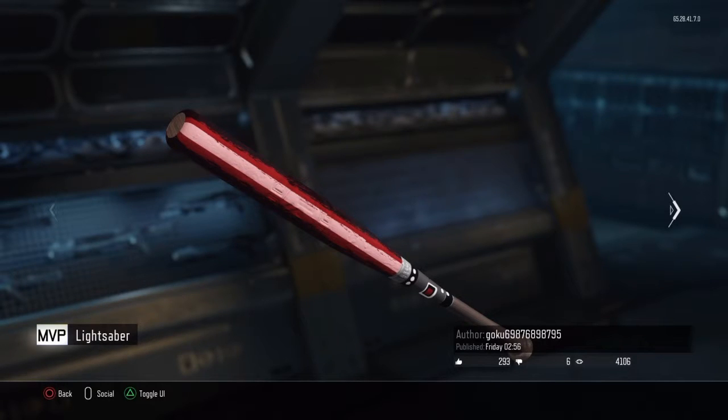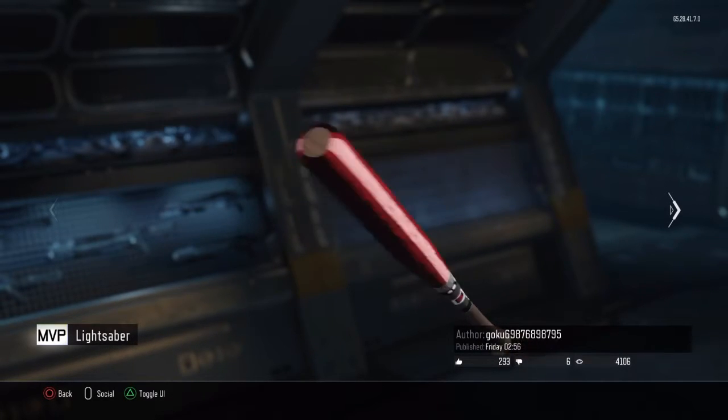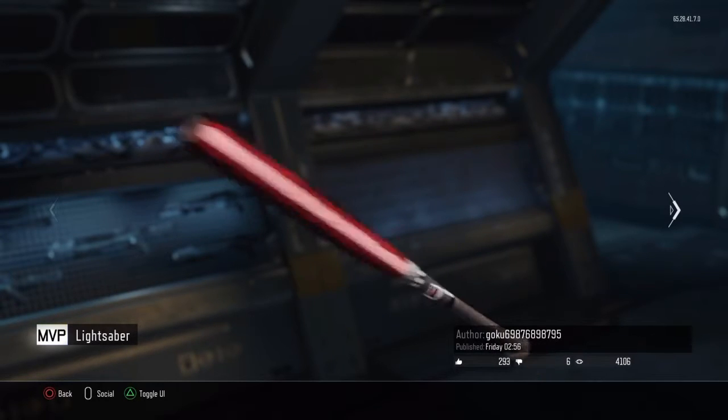I saw this immediately when I got on to the paint job section. And if you guys don't know, I love Star Wars. That's awesome. I just wish it would look a lot cooler if the handle of the lightsaber would actually go all the way down the bat. But I know that's not the creator's problem, that's just the game's problem. Good job, Goku.